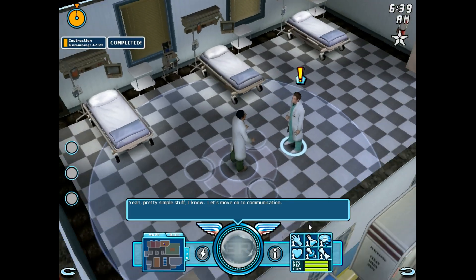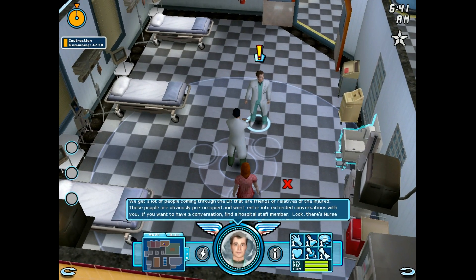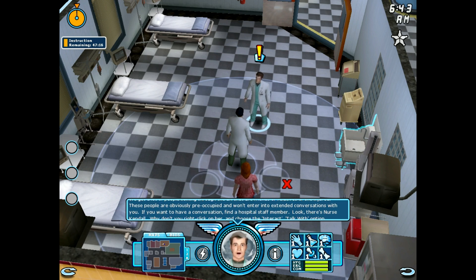Let's move on to communication. We get a lot of people coming through the ER that are friends or relatives of the injured. These people are obviously preoccupied and won't enter into extended conversations with you. If you want to have a conversation, find a hospital staff member.